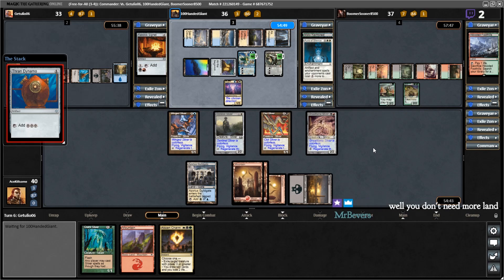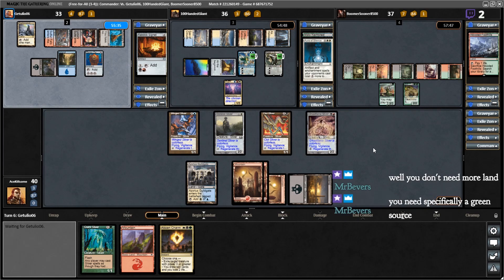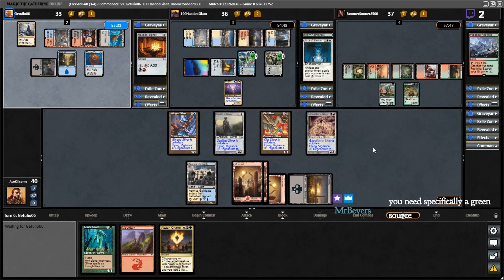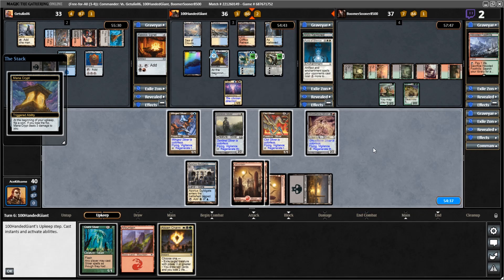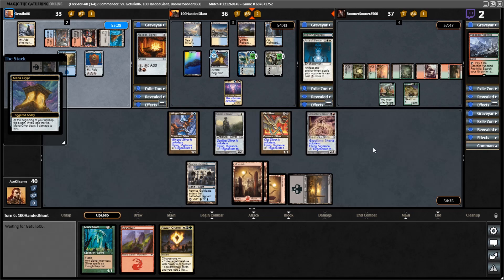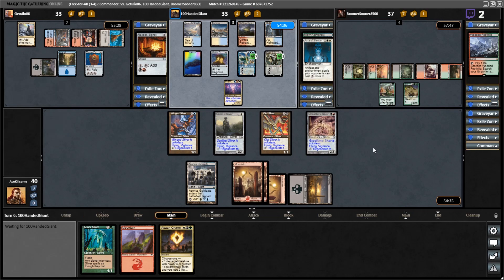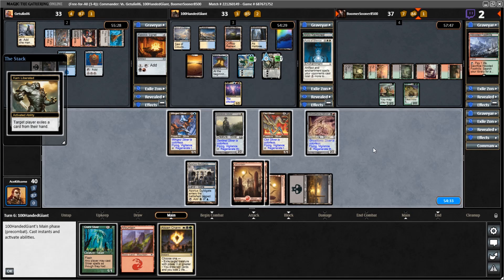Cast some more stuff — you now have even more mana, just not red and black. I need specifically a green source, and either a blue or a white source that's separate. So I need a Forest and an Island or a Plains. Lose the flip, lose the flip, lose the flip — do it, lose it. But yeah, right now I definitely need a green source because of Quick Sliver and Abzan Charm, but a blue or white source would also be nice.